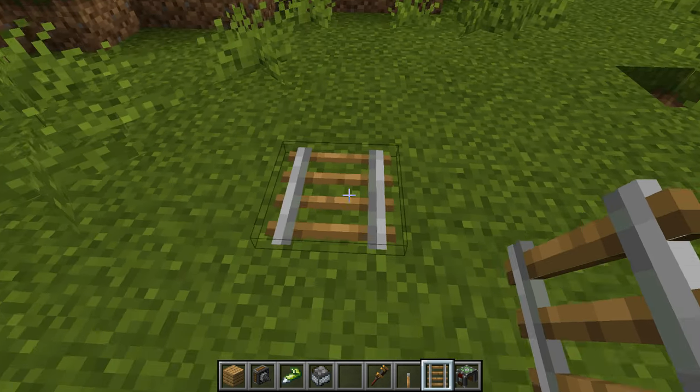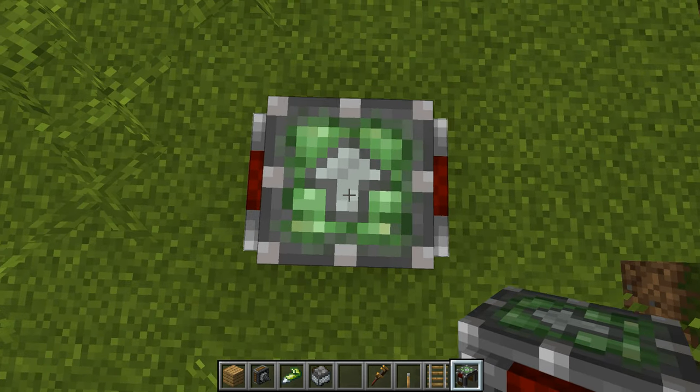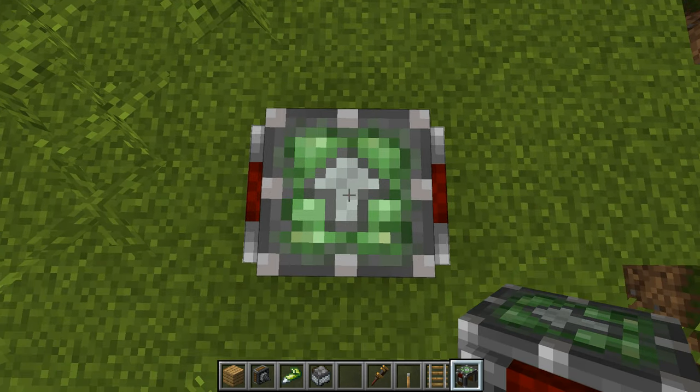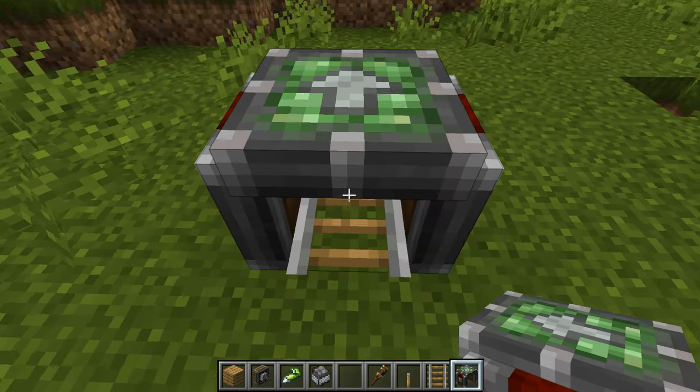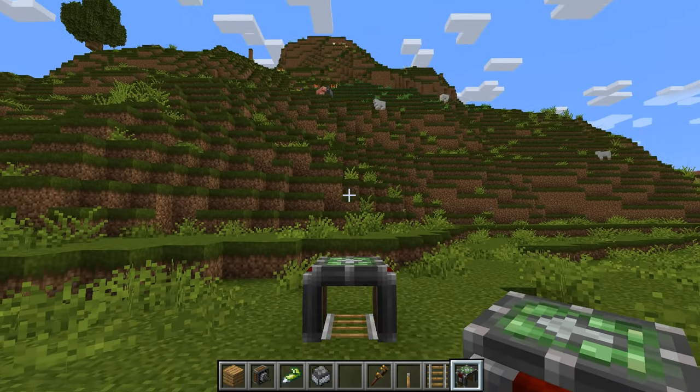You need to place down a little piece of rail, and then on top of that put down your cart assembler. You'll notice immediately it's got a little arrow on the top of it that points very conveniently in the direction that it considers to be forwards. So into our tunnel — in this case — is going to be going straight into our hill.